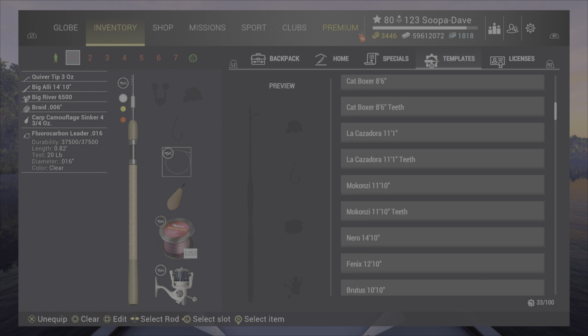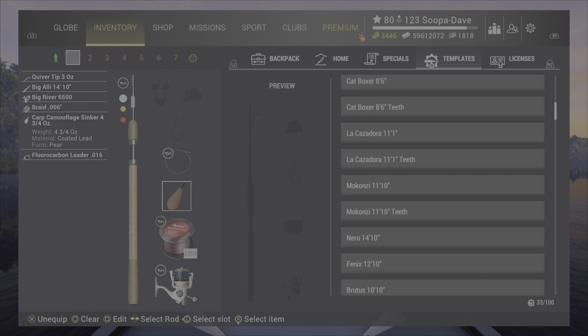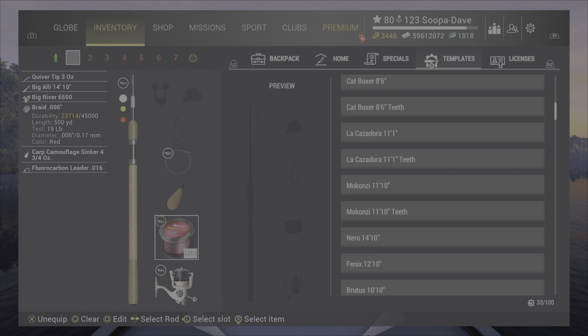Number one is the Big Ali. I think a lot of people will agree that this is probably the most handy bait pole in the game. You can use it pretty much everywhere and it's one you always have with you.